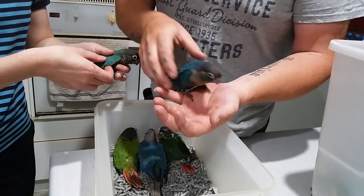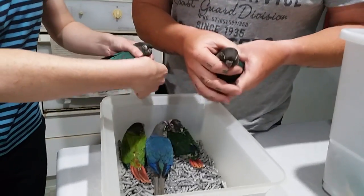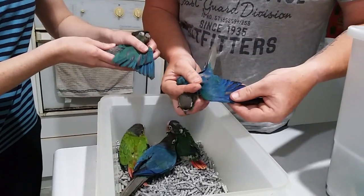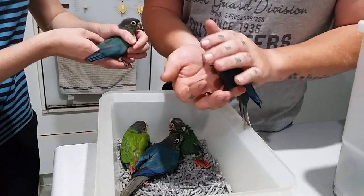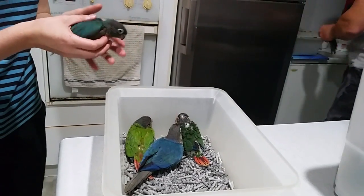Here we have the normal, straight turquoise — no violet, no jade in this one, just a straight turquoise. You can see the turquoise color in the wings. And this one here is the single factor. She's a little bit cranky at the moment, so we might put her away just so she can have a bit of a rest.